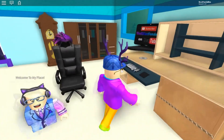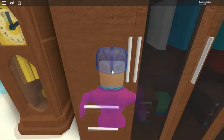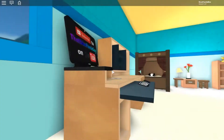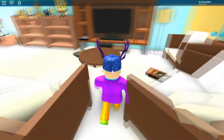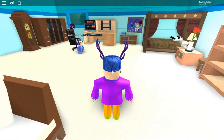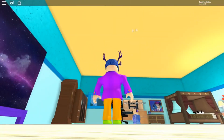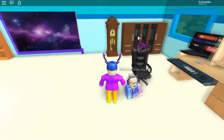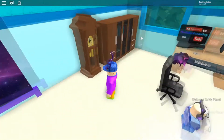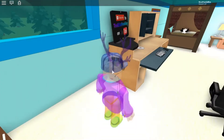It says 'welcome to my place.' There's a wardrobe you can actually walk through, but most of these models I took were actually from the toolbox page, so I didn't really make most of this. I made the interior - the roof, the walls, and so on - but I did not make most of the furniture or decorations, sorry to say.